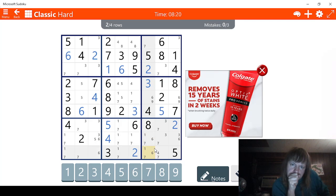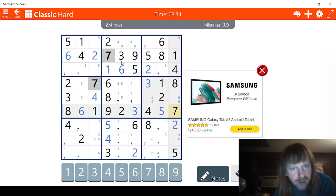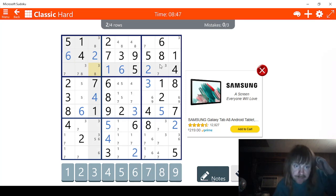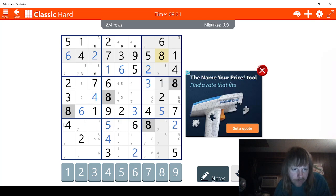Let's check eights. We already have the eights here taken care of. Looks like there are three eights right here, so we go eight, eight, eight. The middle is done, the top is done, this is done — we're only missing two. We have three possibilities for eight right here. That means three possibilities for eight right here.